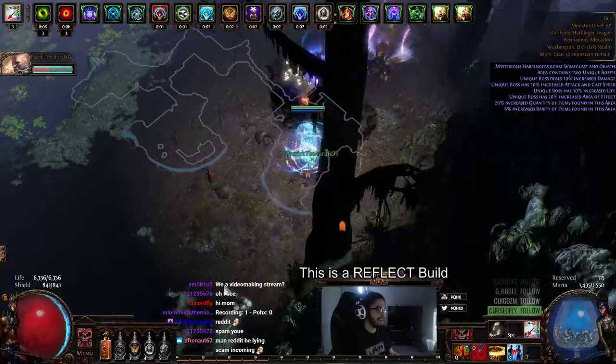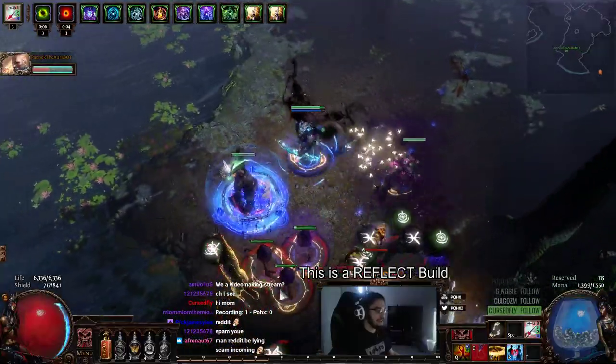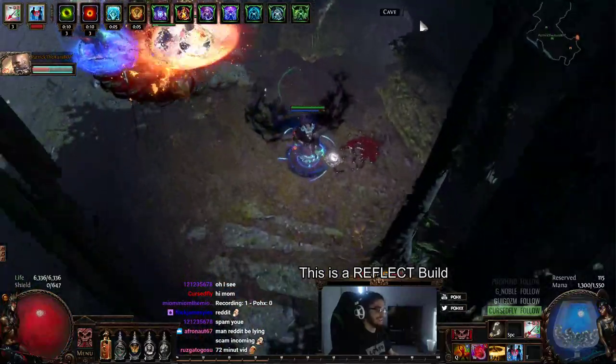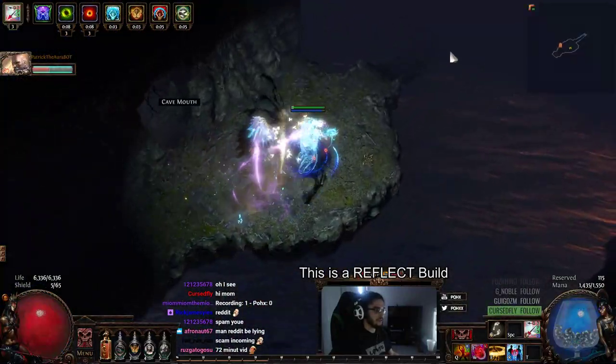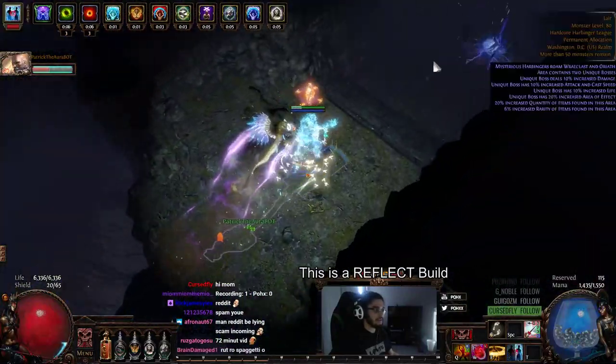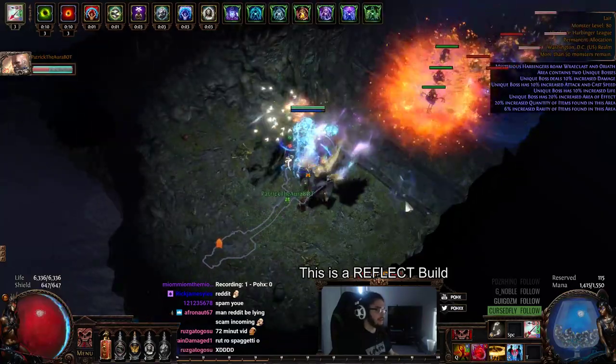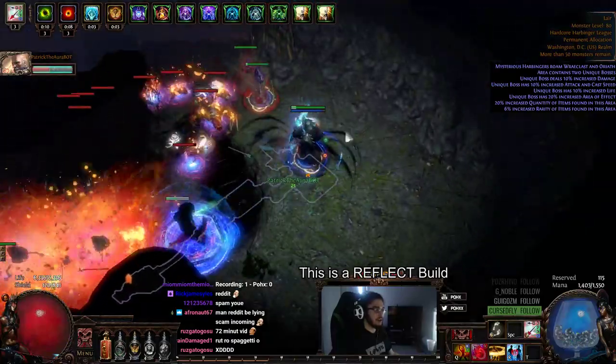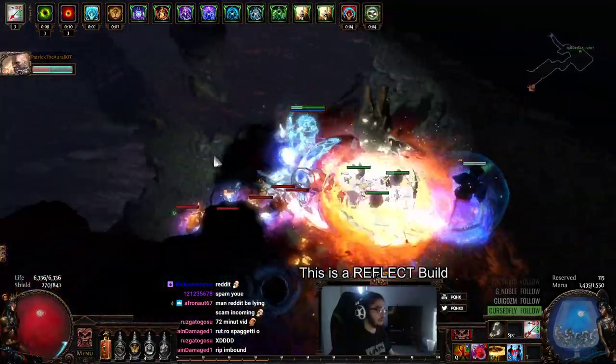This is awkward — I don't know how I'm supposed to separate the bosses with my build because I pull everything together. Patrick, would you be able to do that for me? This is going to be really weird. I should probably just log into my RF character.